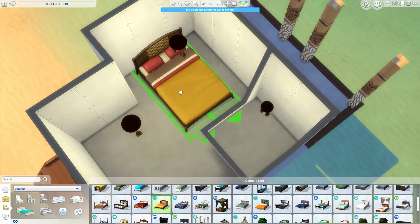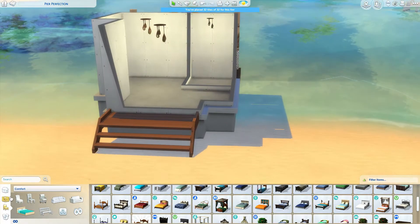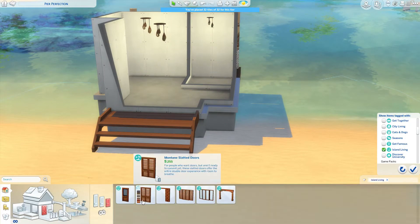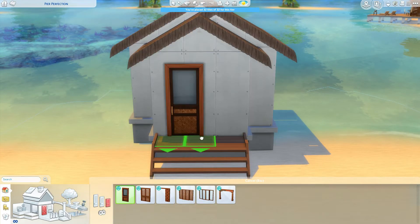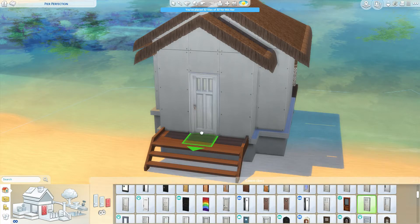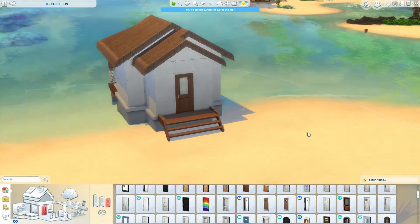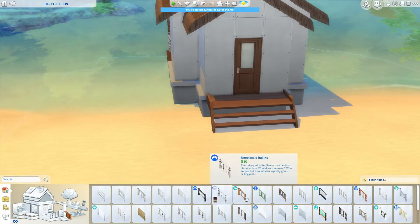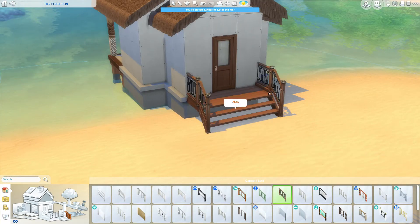I did end up using the Murphy bed, just because I tried some other beds and they just can't work because of the way the build is and because it's so small. I couldn't get the beds to fit. The Murphy bed folds up with a couch and just takes up less space, so it worked out so much better. I tried not to use the Murphy bed again but unfortunately it came in handy.